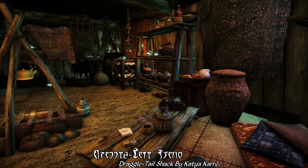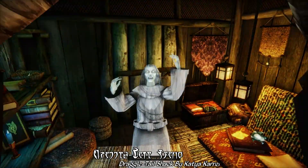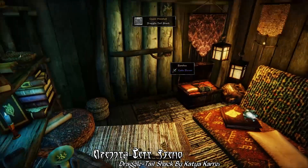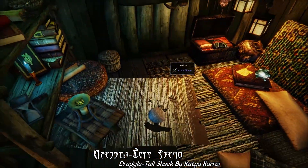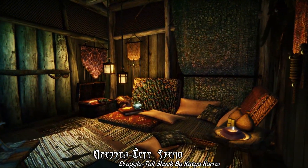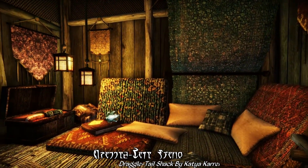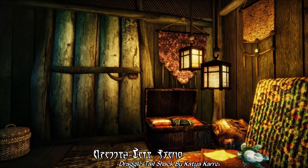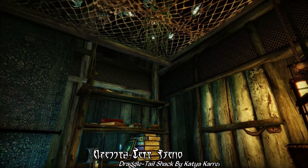But going upstairs, you'll find the cause of the previous owner's sudden departure — apparently a dreaded banshee lurks in the shadows, a fiend that you'll have to defeat before properly claiming this abode as your own. But once you do, this mesmerizingly atmospheric and captivating home by the sea is all yours to enjoy, another fantastic player home by the extremely talented Katya Karel.